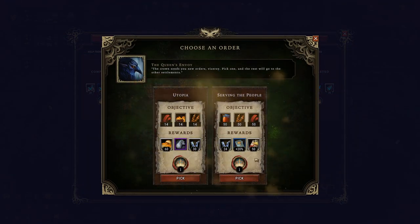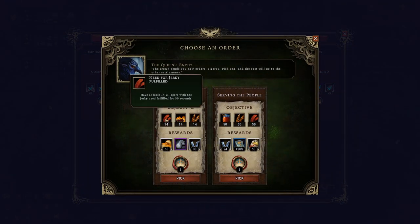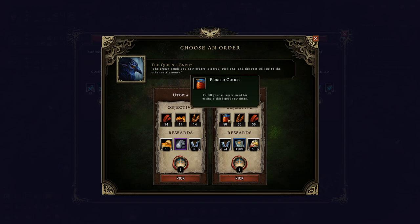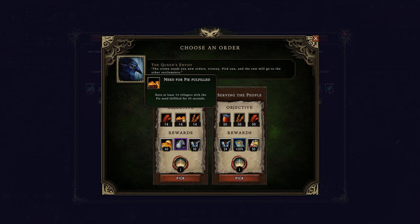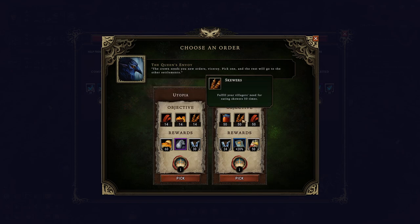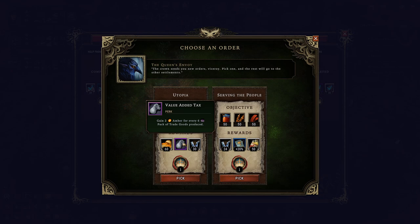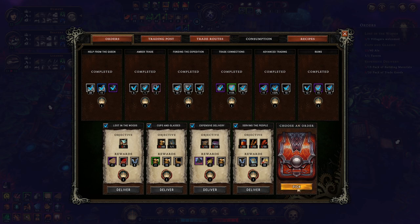The storm begins. Have at least 14 villagers with jerky need fulfilled, pie need fulfilled, and skewer need fulfilled for 30 seconds. I can do that by buying a bunch of skewers, pie, and jerky all at the same time and serving to the people. One option asks me to have those all fulfilled at the same time; the other asks cumulative. I like the trade good Amber effect but I'm going to take serving the people here for the extra food production.